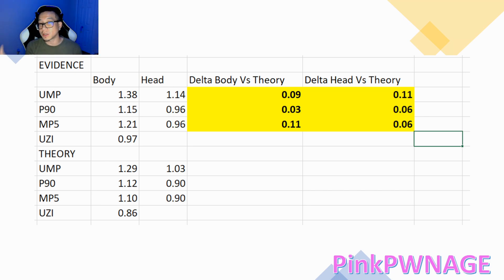That 0.09 increase isn't a whole lot, but it's not extremely surprising. There's error in the way I clip it — no such thing as a perfect measure — and then you also might have server lag where data has to transfer. So which do you go with? Probably the evidence-based one, because it's a real-world scenario. For the P90, the change was very small — just 0.03 seconds, probably the smallest difference.